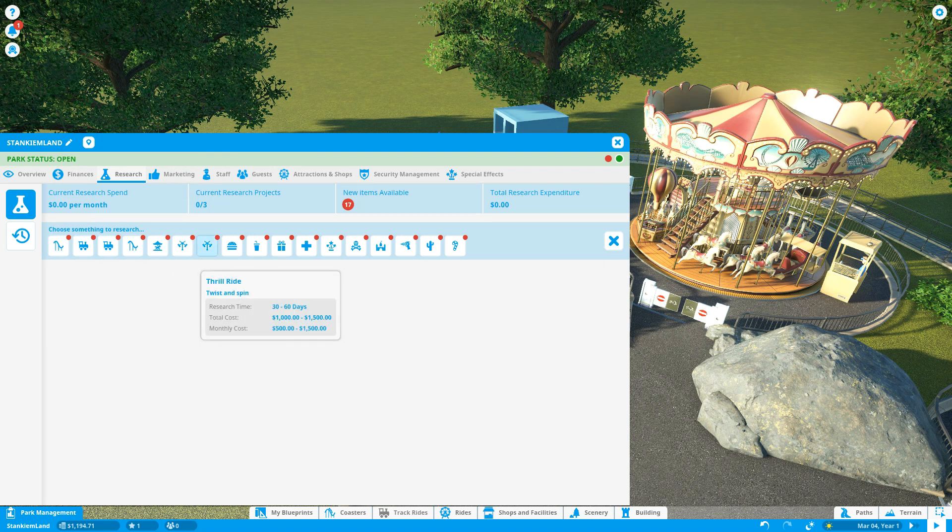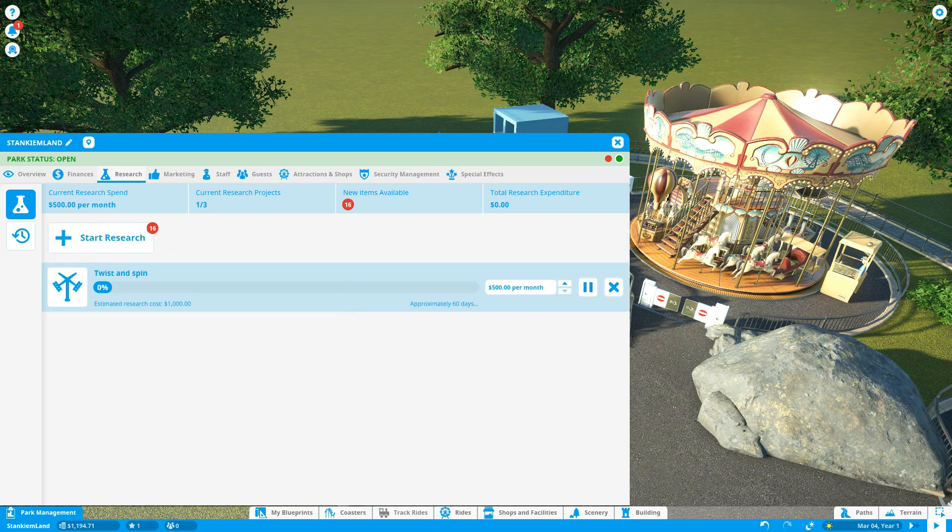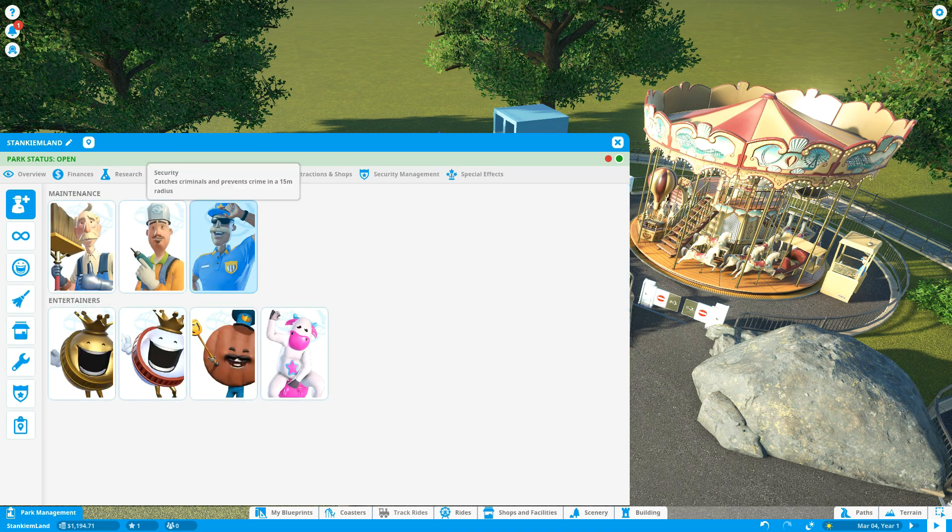Let's get a thrill ride — twist and spin, yeah. Let's get a twist-and-spin ride. 500 per month, approximately 60 days — so about a thousand dollars. Good, that'll be fine.